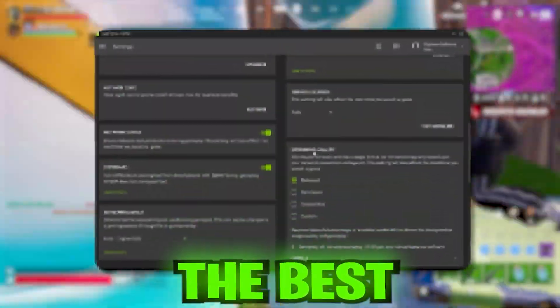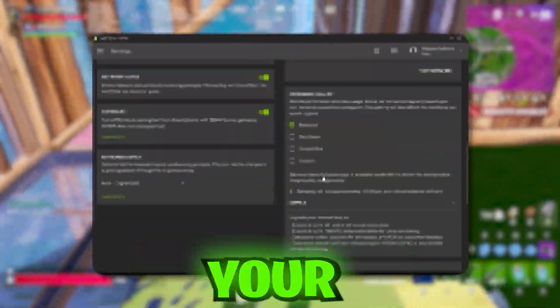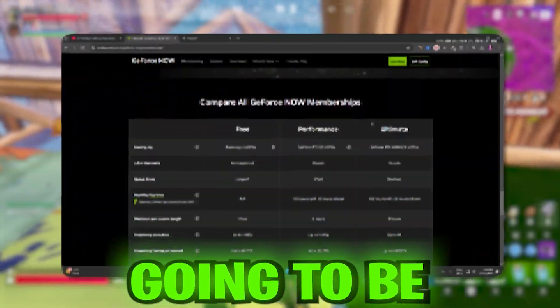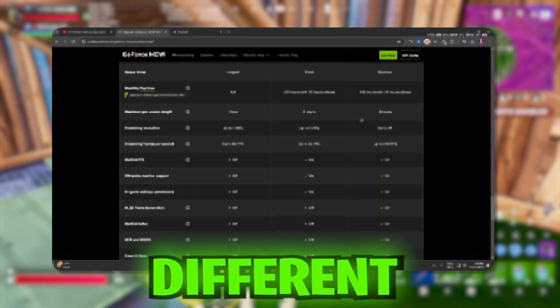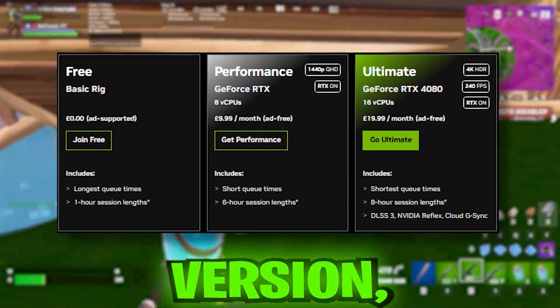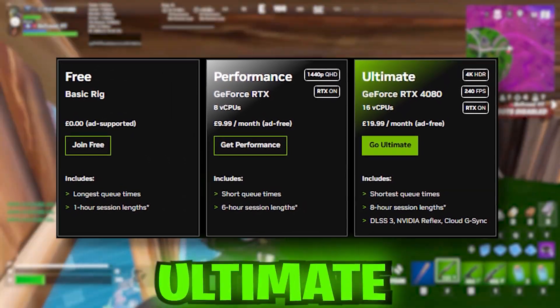In this video I'm going to be showing you guys the best GeForce Now settings based on your internet speed. We're going to be looking at all the GeForce Now plans, how GeForce Now works, and the different settings in the app versions of GeForce Now — the free version, the priority version, and the ultimate version.